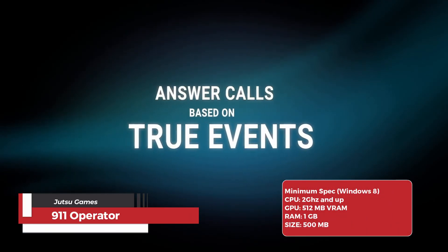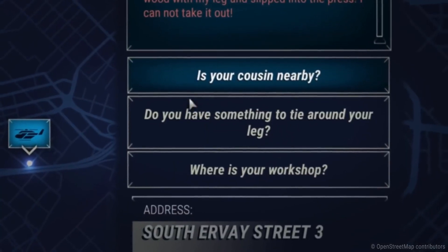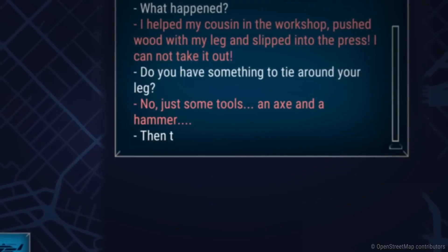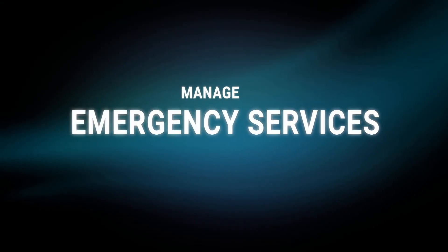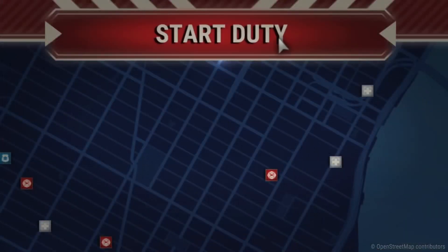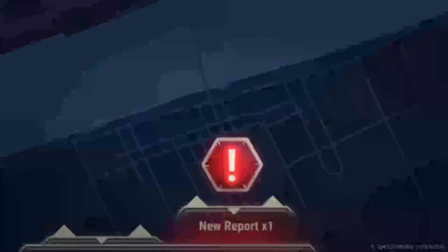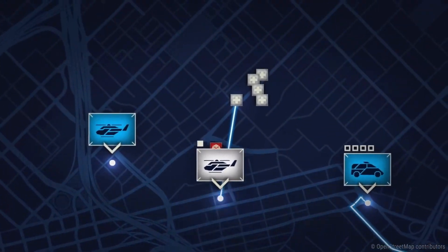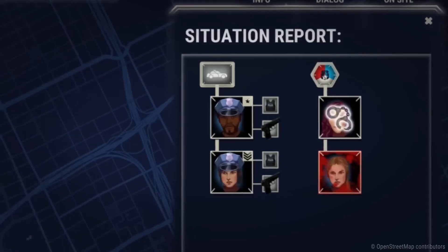The 911 Operator transcends the realm of mere entertainment by transforming players into emergency dispatchers. This simulation thrusts them into a high-pressure environment where critical decisions must be made rapidly. By fielding emergency calls, accurately assessing situations, and dispatching the appropriate response teams — police, firefighters, paramedics — players grapple with real-world scenarios with significant consequences. This immersive experience fosters crucial cognitive skills: players hone their decision-making abilities under pressure, strengthen situational awareness to make informed choices, and cultivate a sense of calm amidst chaos — all essential for effective problem-solving in real-world situations.